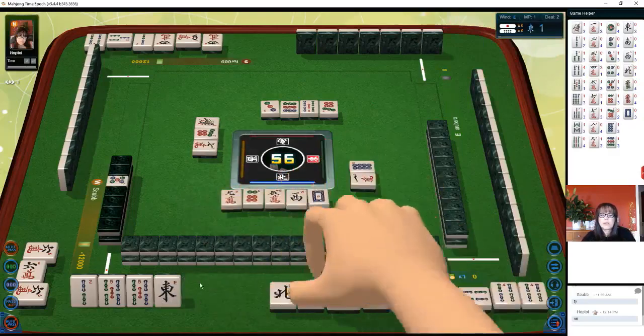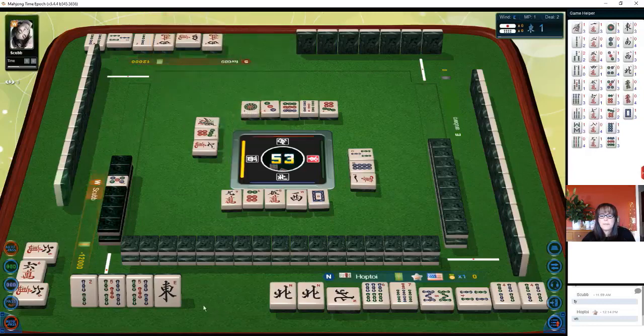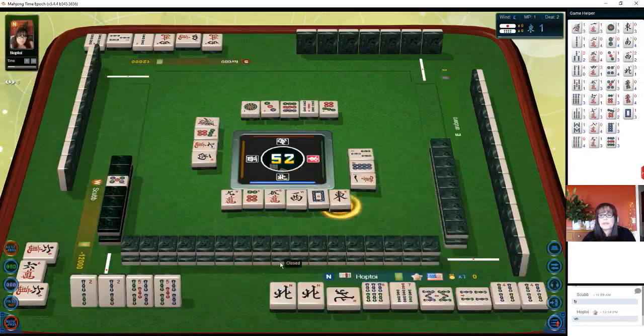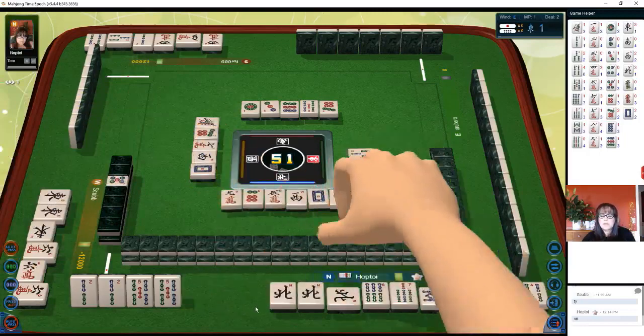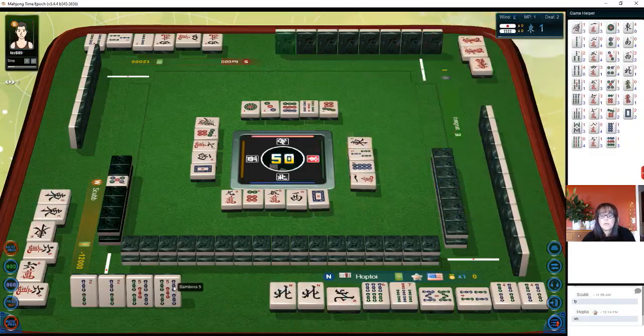Let's discard white dragon. East is the wind of the realm — that might need to go. Three bamboos, one dot, west wind. Okay — east wind. Hold your breath on that. We're ready on a double wait: two bam, five bam. For ponitsu and yakuhai — half flush and pon of seat wind east wind. So we need a two bam or a five bam.